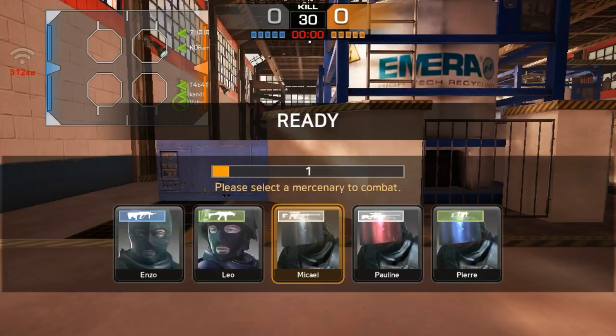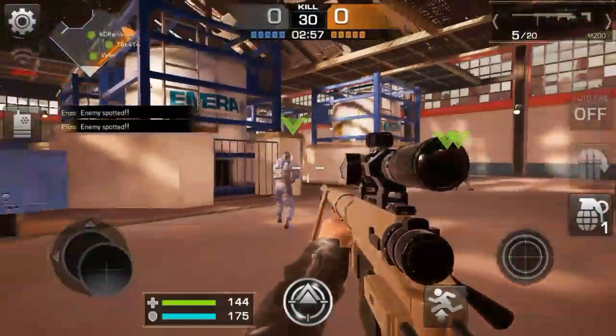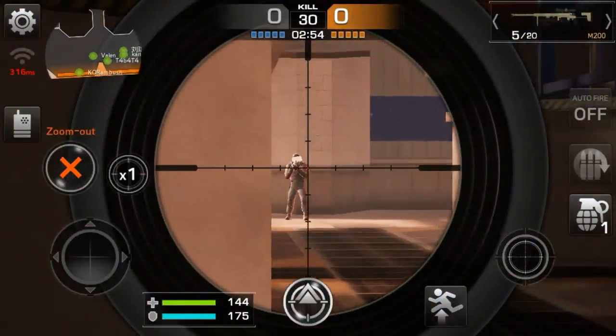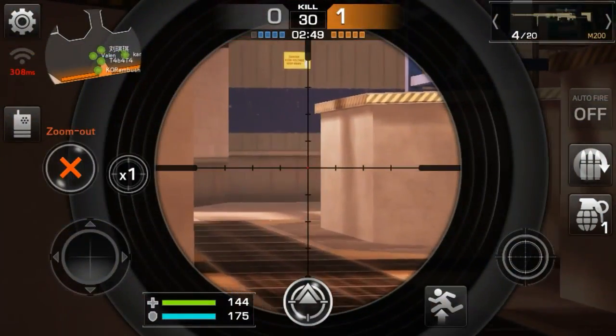It has found a match. So let's choose our character — I'll explain exactly what that is later. Let's try to snipe some idiot, and there goes my first kill of this match.